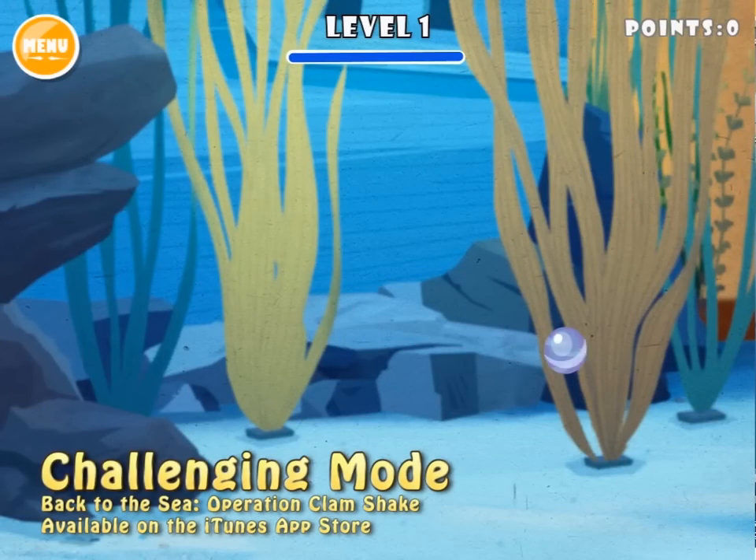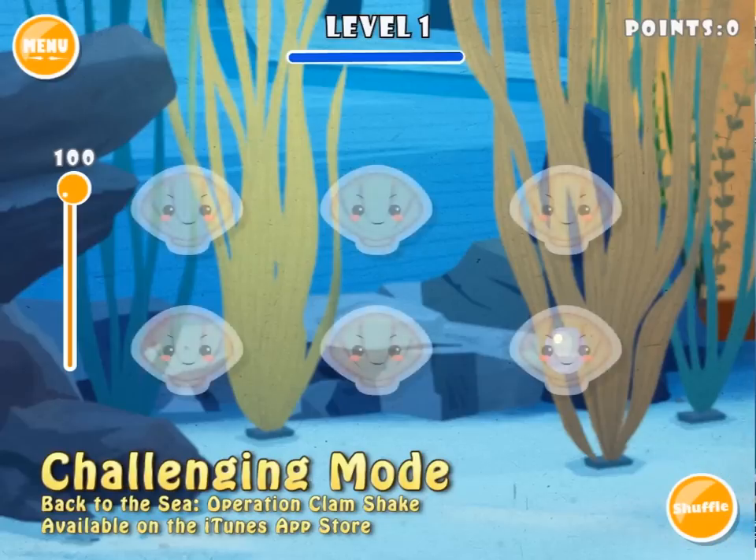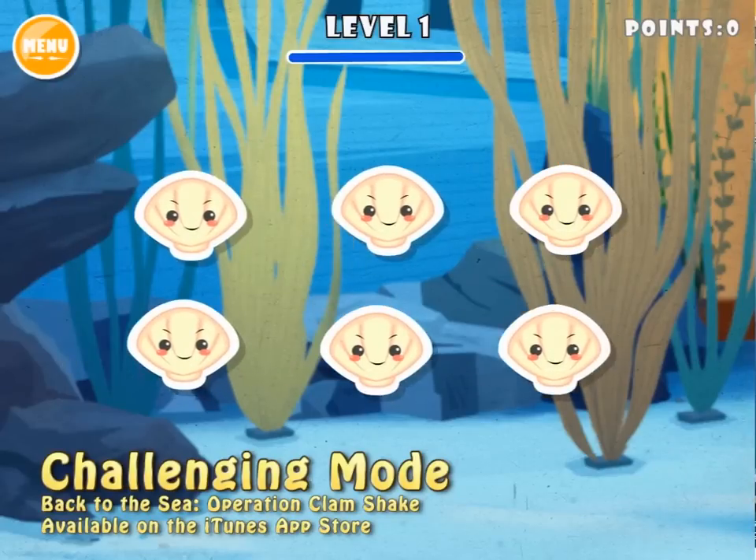Right now the pearl is in the bottom right corner. I'm going to slide the point slider bar up to its full value of 100 and then I'm going to click the shuffle button and I'm going to keep my eye on the pearl.